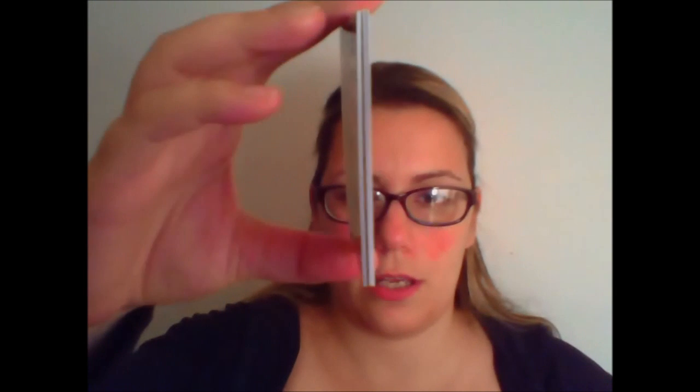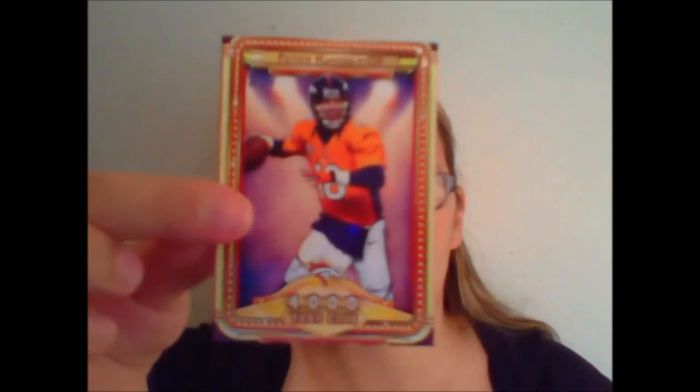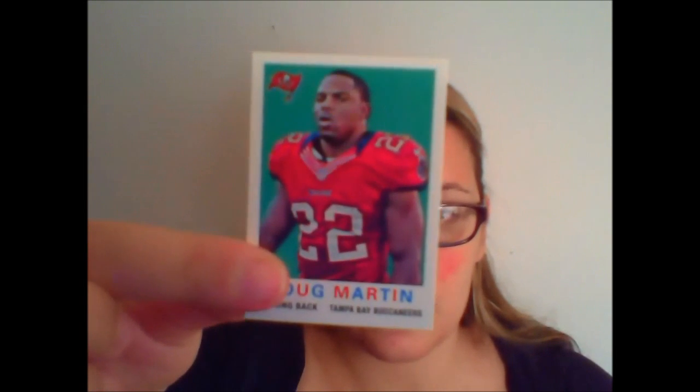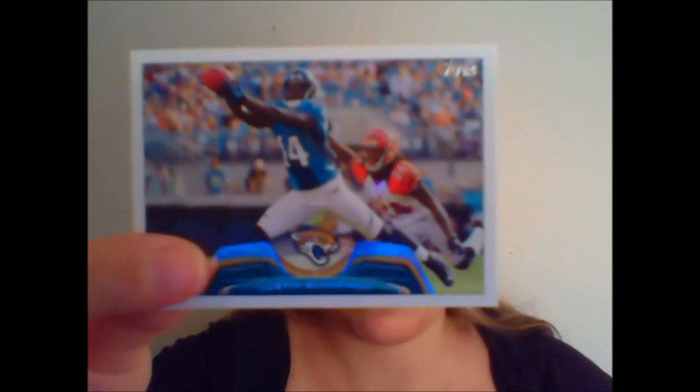Second pack. I think there's a mini in there. Robert Turbin. We have Peyton Manning — 4,000 Yard Club. They give the stats on the back so you get to see just exactly who he torched last year to get to 4,000 yards. Most yards he had last year was 339 against the Browns, but he also had 338 against the Raiders and 337 against the Patriots. He did get a mini — a Doug Martin mini. Apparently I just pulled the Doug Martin blaster. Justin Blackmon. Our rookie in here is Robert Woods.